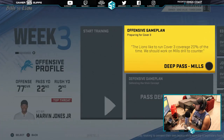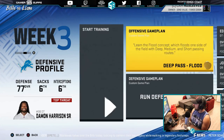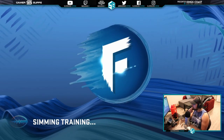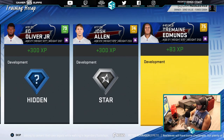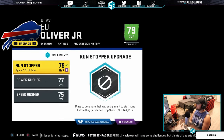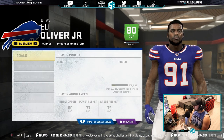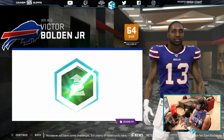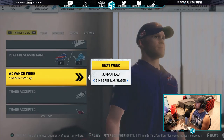We're going to do our training for this week. I would love an upgrade for Josh Allen — those are the ones we're waiting for, but he's only a star developer. I would love to get Tua with a high draft pick — maybe we can move on from Josh Allen. I don't think this team is going to be that bad though. The defense is pretty decent still. Ed Oliver is going to be an 80 going into the season — he has hidden potential, and I really hope he's an X-Factor. Trades accepted. Let's advance to the next week.